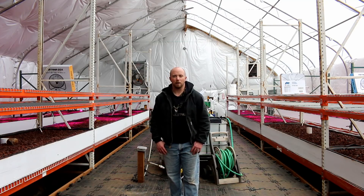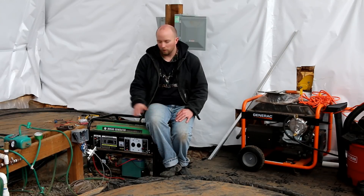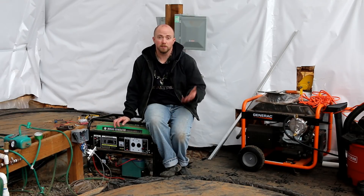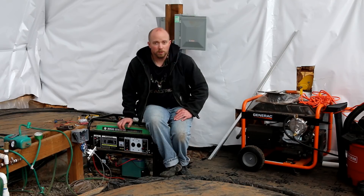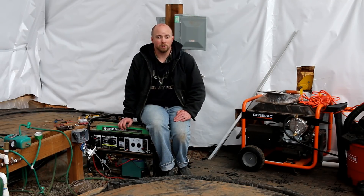Part of our original plan for backup power was to have this biogas generator, which would be connected to the digester right here, and operate as backup power. When power went out, you'd turn this on, use methane from the digester, and that would be your backup power. Unfortunately, the digester is one of those things we're still working on — we've got to get that fixed this year with the feeding problem.